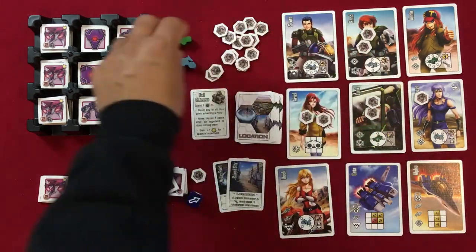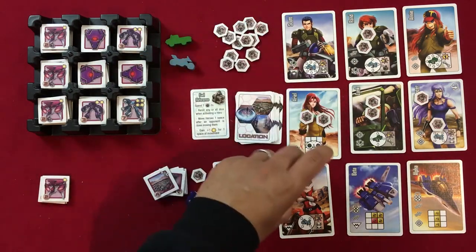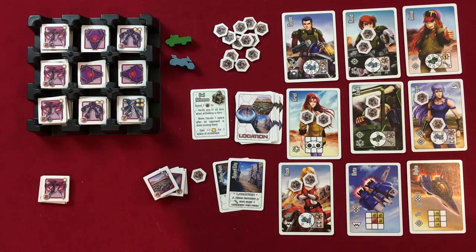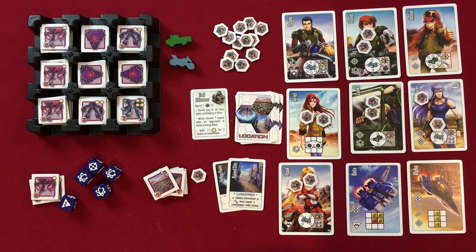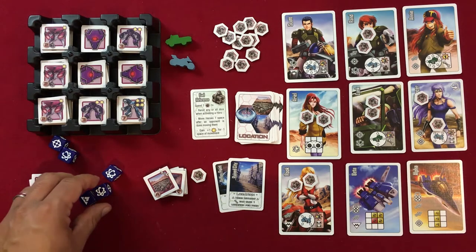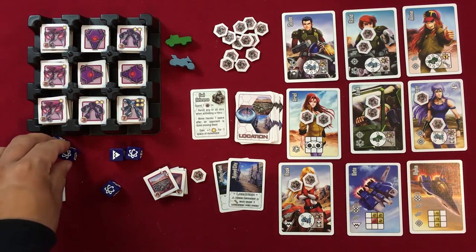Place one fuel on every hero that was not activated this turn, then remove everything from the board. We place fuel on Rook from earlier. It's now player one's turn again — the last round we'll demonstrate.